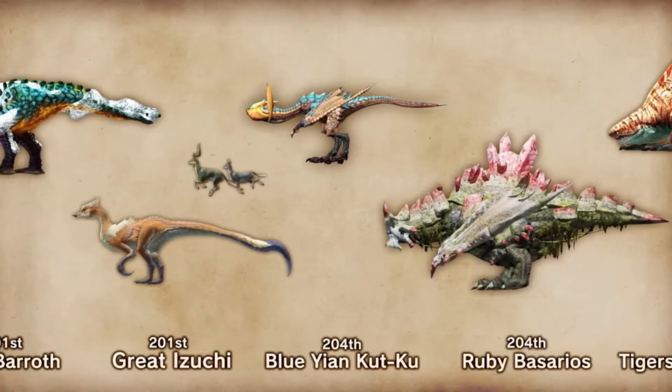All right everyone, hello, welcome to the 20th anniversary Monster Hunter countdown, number 204. Blue Yan Kutku — first appearance should have been Monster Hunter G on the PlayStation 2. It's come back a lot in second gen, and then in fourth gen.